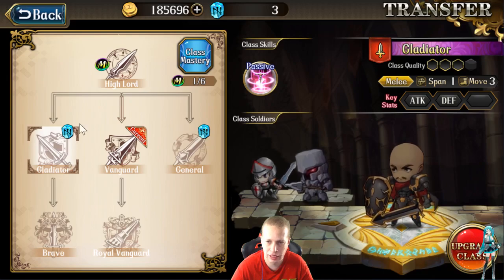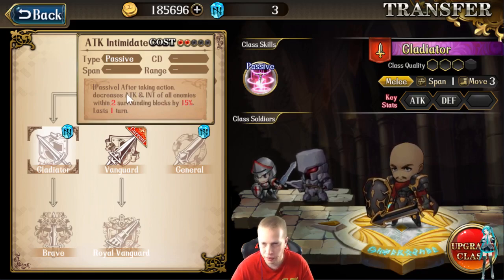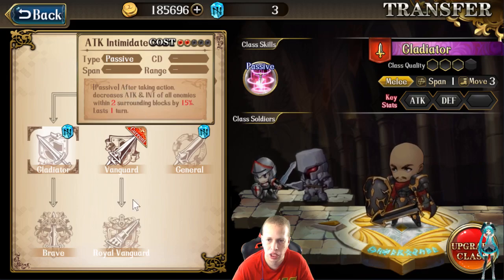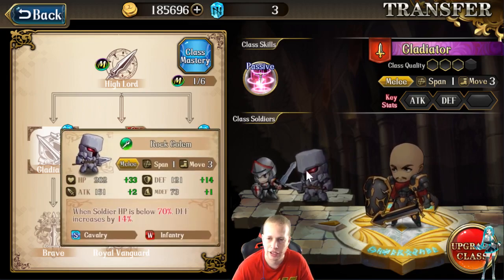Eventually you're going to come over and get Gladiator and Brave. Gladiator's passive is Attack Intimidate: after taking action, decreases attack and intelligence of all enemies within two surrounding blocks by 15%. Super good if you're going against lots of high-HP heavy units. You'll also start getting Elite Infantry — notoriously good against tanking Lancers, though bad against Cavalry (Vargas can kind of handle that). And then Rock Golem: when HP is below 70%, defense is increased by 14%. The more you upgrade these troopers, the more ridiculous they get.